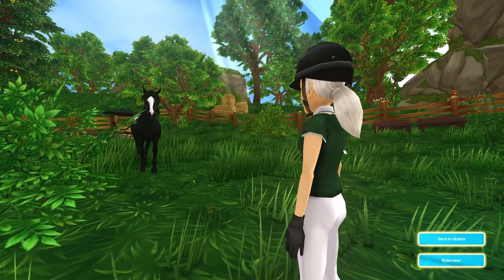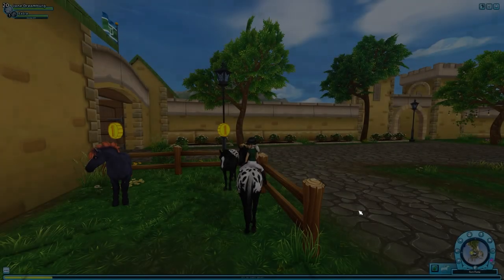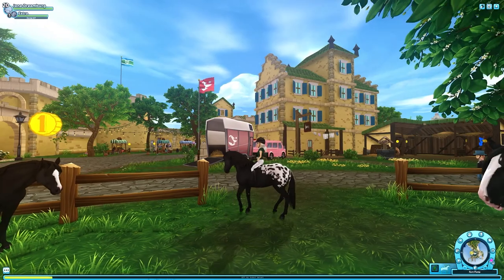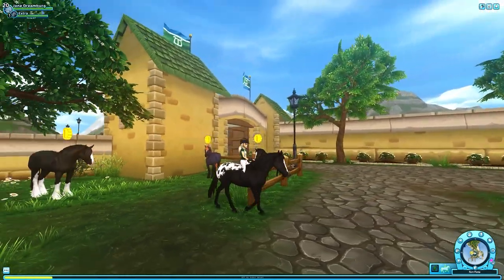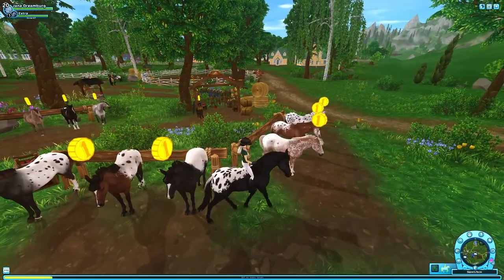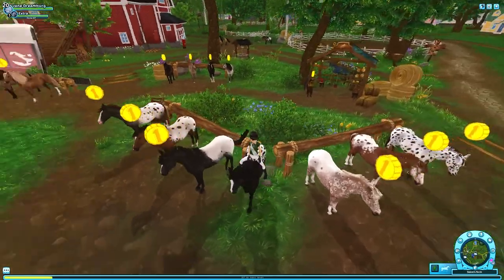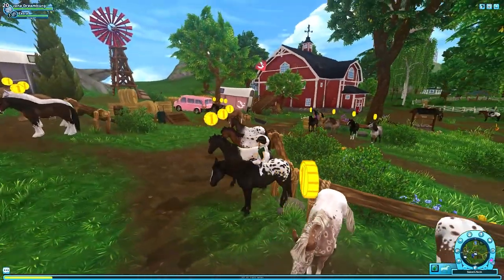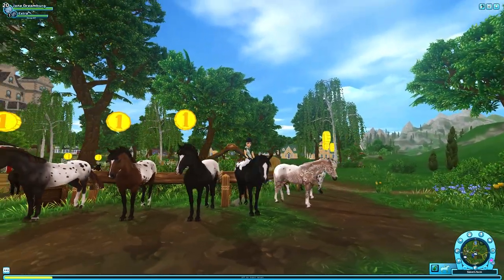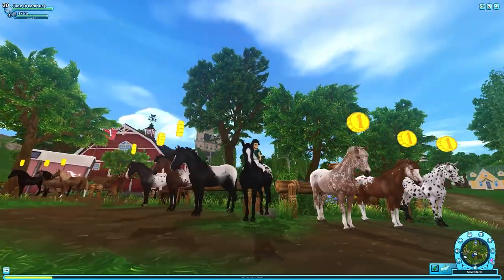Here she is in all of her beautiful black and white glory - maybe someday I'll actually show with her, that would be really fun! I think it's a pretty coat. It's not really what I think of as 'galaxy' but I do like the white blanket on the black coat - it's really pretty. And the powdered sugar coat on the other black horse is really nice too. So now I have another Appy to level, and that's okay - she's really pretty.